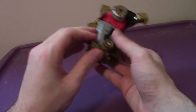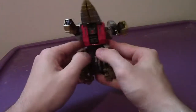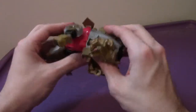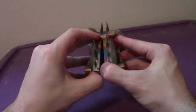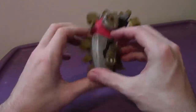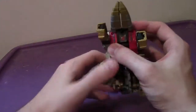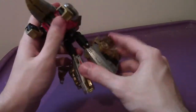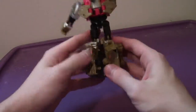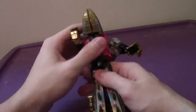Rotate these pieces around, then rotate the front legs around. Then you can open the panels and split the rest of this and fold it around. Fold these panels around like this. Same thing on the other side — rotate it around like that. And that's really the feet.